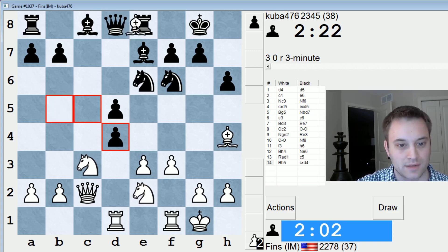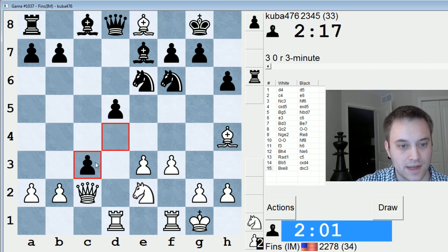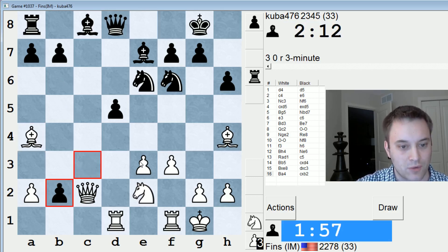I'm going to just take this. He's giving up an exchange. So he can take here, but I'll just pull this bishop back, probably to A4, where it's protected. If I had gone to B5, it would be vulnerable to moves like queen B6, for instance, because E3 is now weak. I have to watch that square.